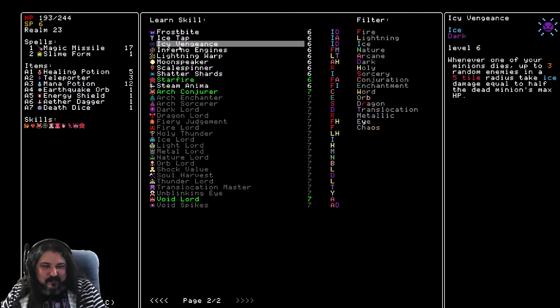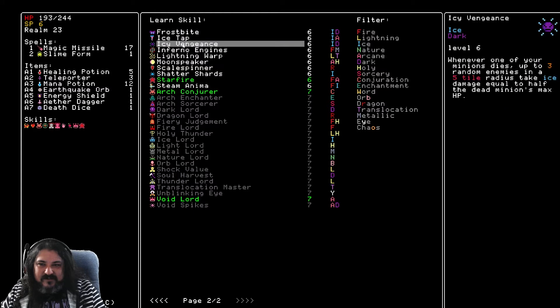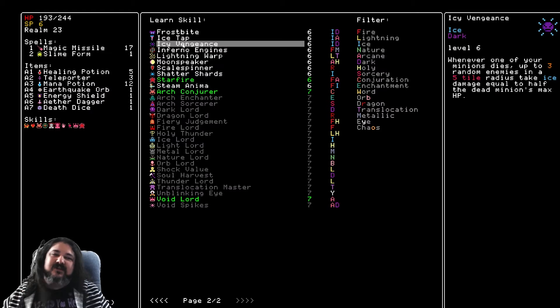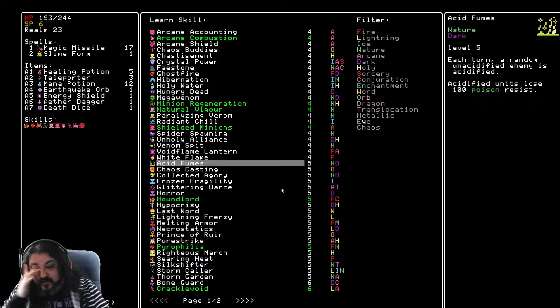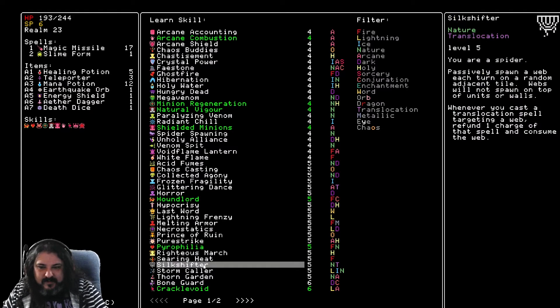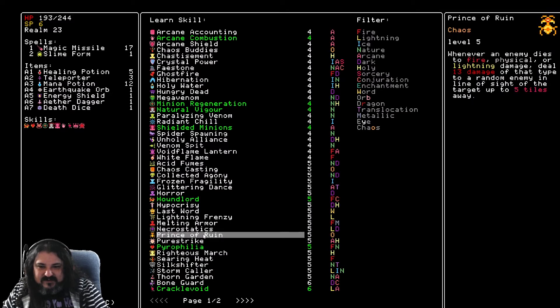Icy vengeance: whenever one of your minions dies, up to three random enemies in a five-tile radius take ice damage equal to half the dead minion's max HP. Acidic marinade can help balance the flavor of a fatty cut of meat — good sirloin tip. Icy vengeance might be good — that's more propagated damage floating out there. Prince of Ruin though. Yeah — prince of ruin.